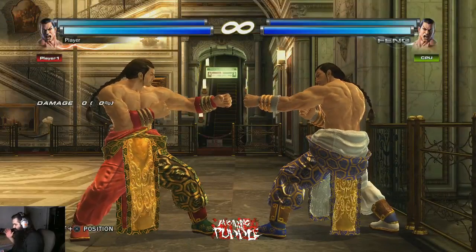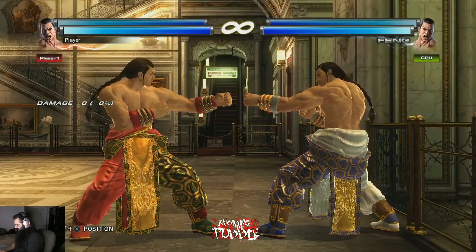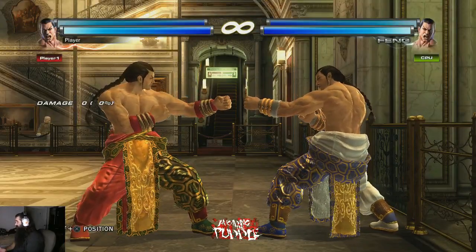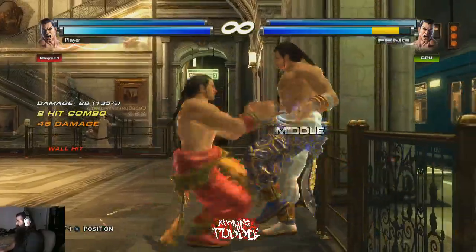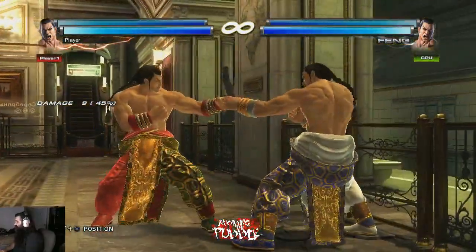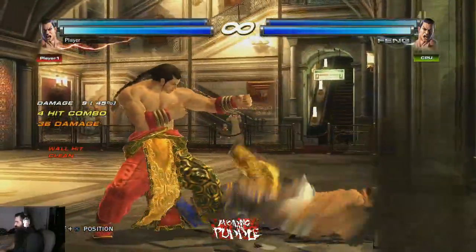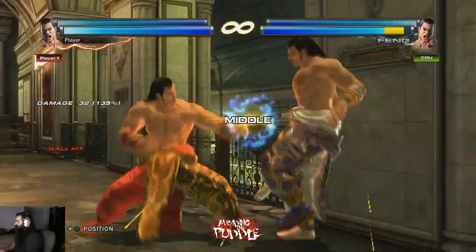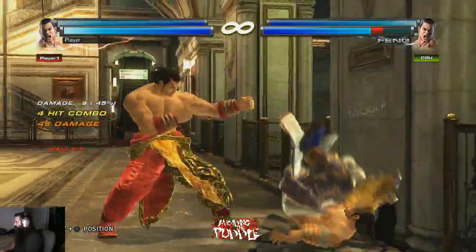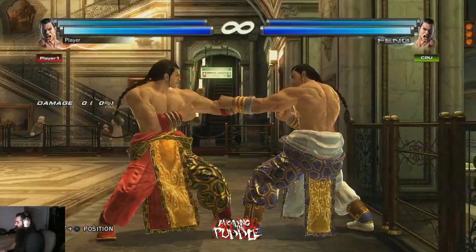My favorite bound move is db+223. The reason I like this bound move is because no matter what, usually regardless of the angle, you're still gonna hit them — as you can see right there. It's just really reliable. The only problem is it's low damage and it eats up a lot of your wall hits.